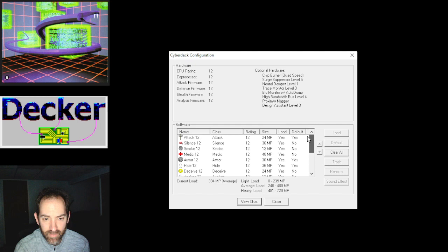Down here is the software — these are just the ones I use, there are a couple more programs available. Attack is fairly self-explanatory. Silence — you'll see me using this a lot. If you run silence, ICE can't set off alarms. So if you want to brute force your way through a system, silence the node and then just kill the ICE with attack and they can't get an alarm off. Smoke makes everybody in the node harder to hit, and it also lets you escape — if you put down smoke in a node and you're being attacked, you can leave that node and the ICE doesn't know where you went so they can't follow you.